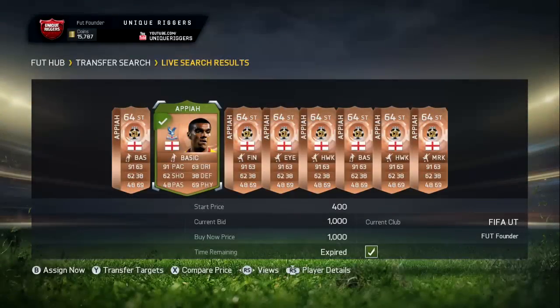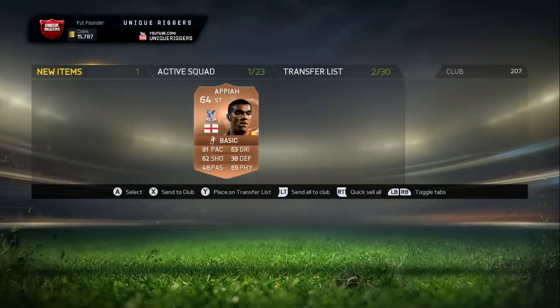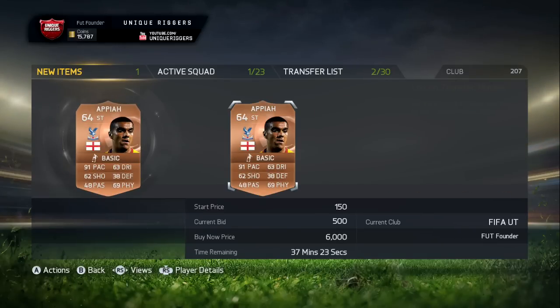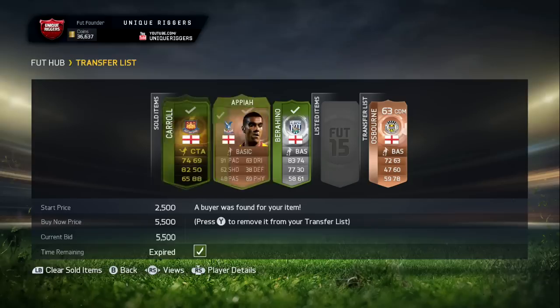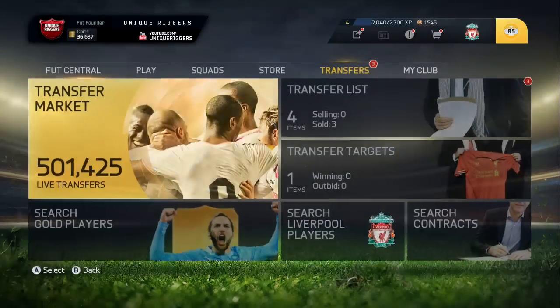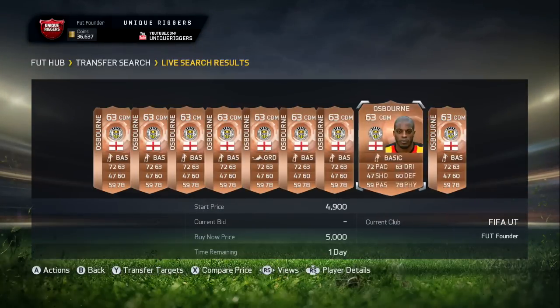I've just gone and picked up a pretty nice deal — the Crystal Palace version, which is the transferred version, as he transferred a few days ago. He actually sells for 6K, which is his max price, and I picked him up for 1K. There's only one up on the market at 6K, so if I list him at 5,500 he should be able to sell for that price. I've also picked up Frostborn for 1,000 coins — all the others on the market have a buy now price of 5,000 coins, so I'm going to list him at 4K. Frostborn has sold.